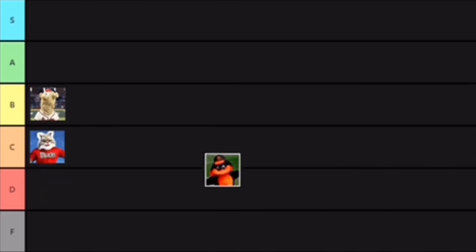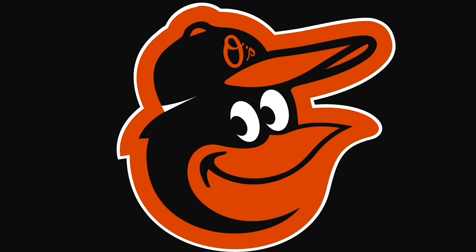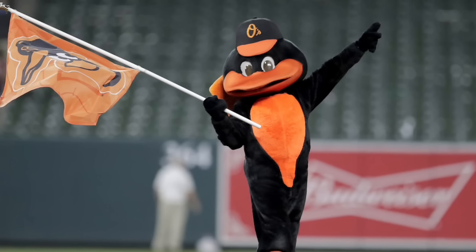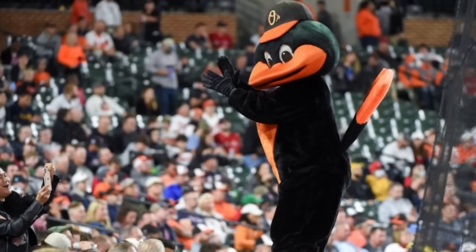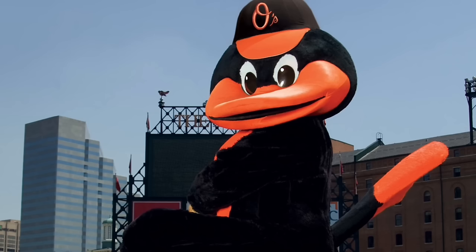Next up we have the Oriole Bird from the Baltimore Orioles. I'm going to put him in A tier. He is kind of generic, but it makes sense — the team is called the Orioles, and he shares a striking similarity to the logo, which is probably because that's what he was based off of. It fits the team really well, matches the logo, and it's a very classic looking mascot — he almost looks like a college mascot. I really like his design; it doesn't look too creepy or too cartoony. He was also inducted into the Mascot Hall of Fame, so he's a pretty good mascot.